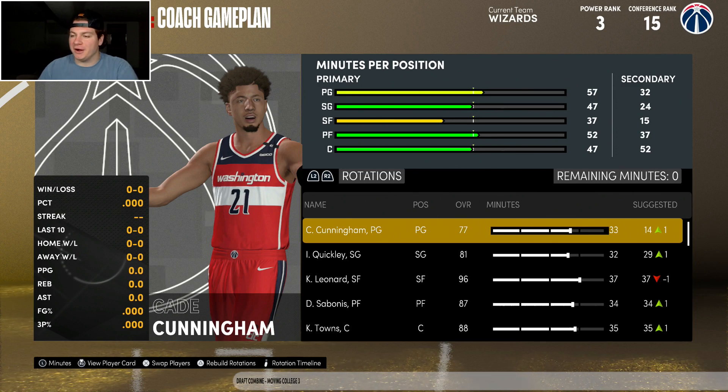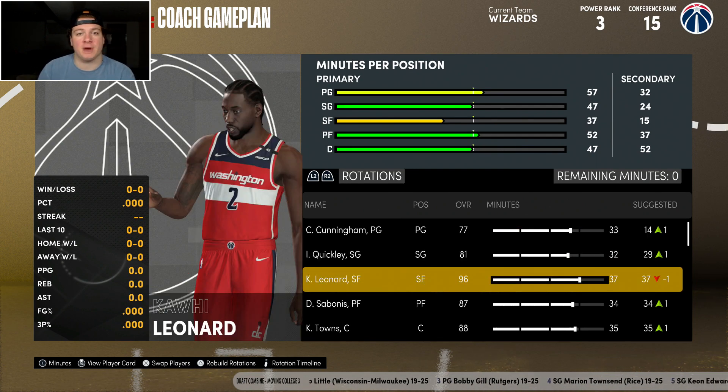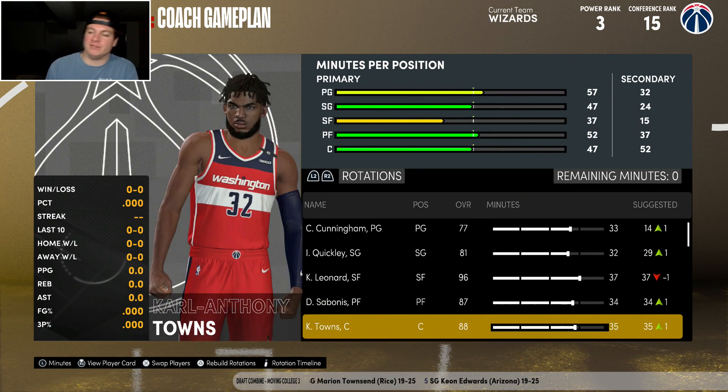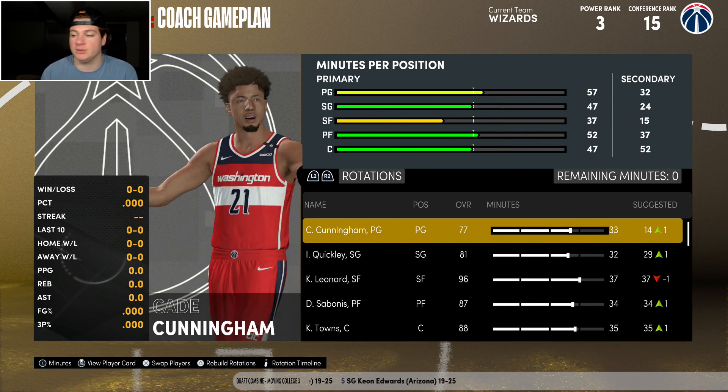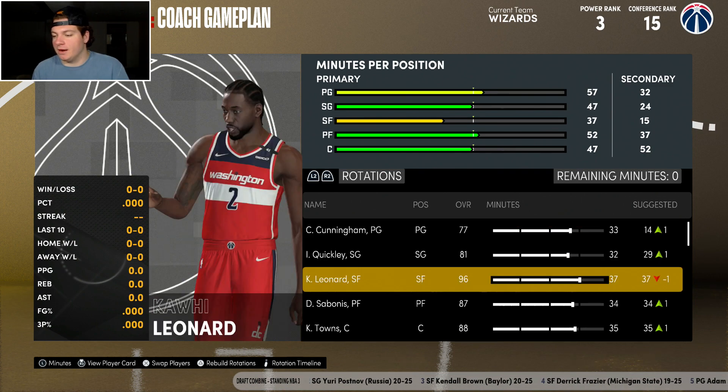Year number two for us in Washington, and this team is looking way better than I thought. I'm surprised Kawhi actually accepted our offer. Starting five: Cade Cunningham, Emmanuel Quickly, Kawhi Leonard, DeMontis Sabonis, and Carl Anthony Towns. 2K wanted Dennis Schroder to start over Cade Cunningham and play Cade only 14 minutes a game, basically making him the ninth man. Keep doing you, 2K — best game out there.